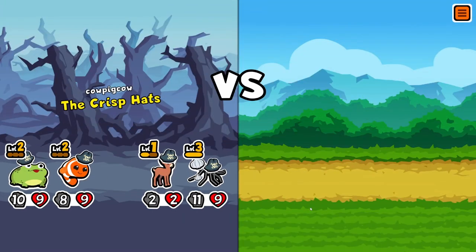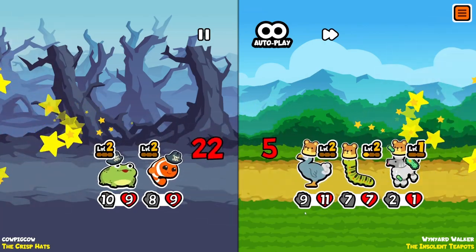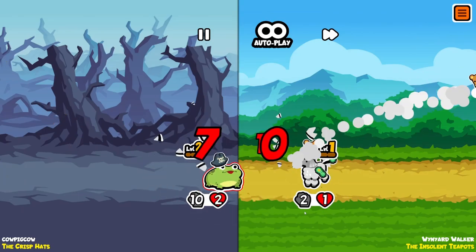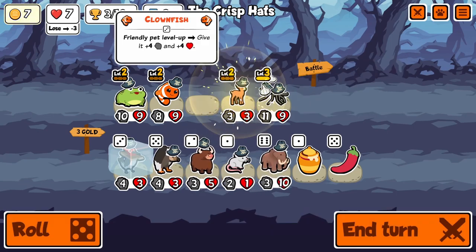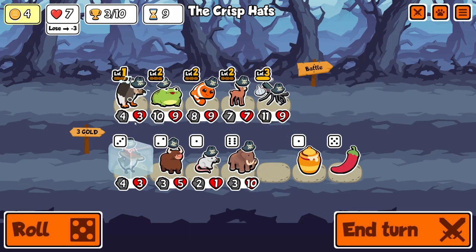I froze the woodpecker thinking that it could be good with the weak. Luckily I do take out that hippo, that could have been pretty bad. But then I find vulture, and vulture is just a better woodpecker - there's no reason to have woodpecker on here.